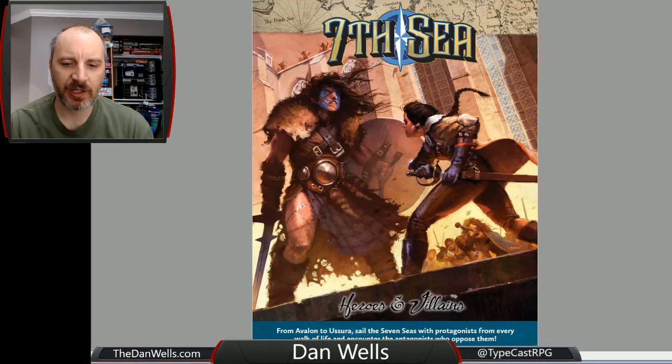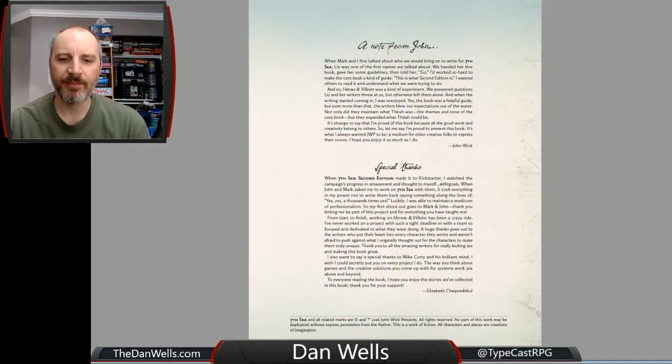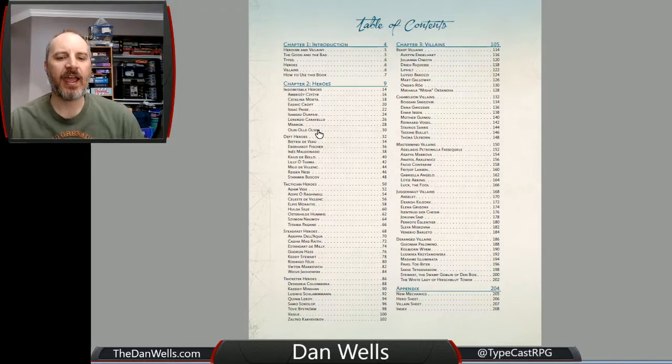Let's take a quick look at what the thing looks like. So down inside, it splits heroes into five categories: indomitable, deft, tactician, steadfast, and trickster. And then villains into five categories as well that sort of map onto the same ones: beast, chameleon, mastermind, juggernaut, and deranged. I guess the only ones that really map are tactician to mastermind and steadfast to juggernaut. Each one has six or so heroes and six or so villains.